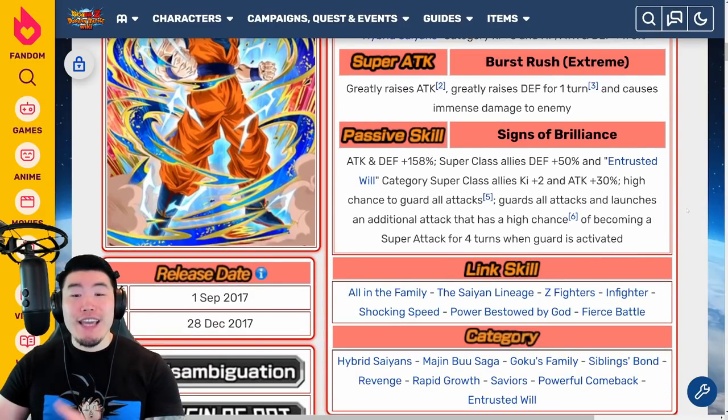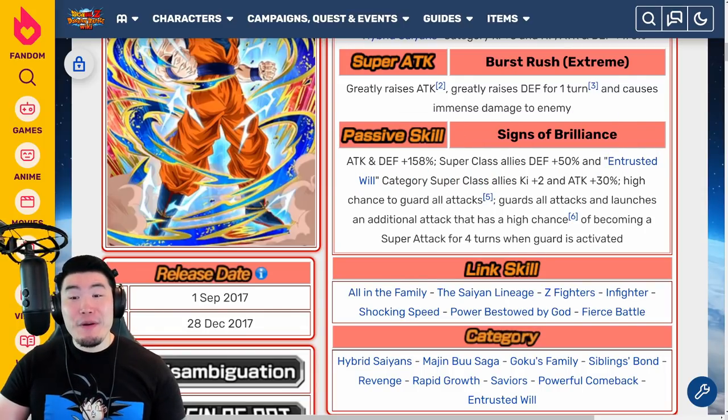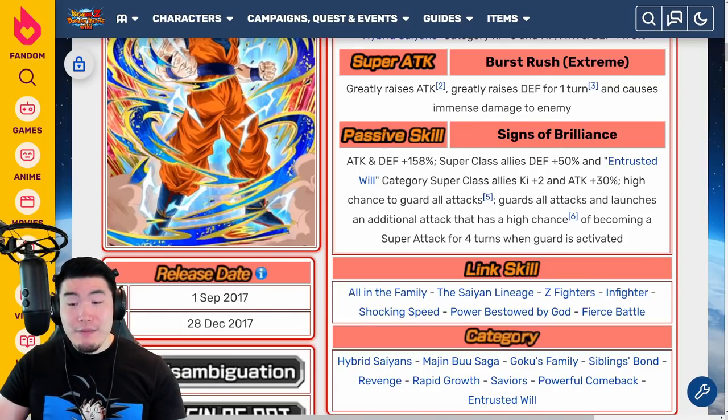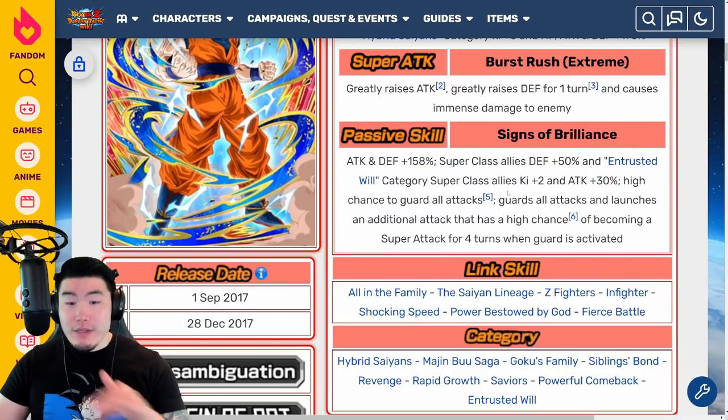His new passive is Attack and Defense plus 158%. Superclass Allies get Defense plus 50%, and Entrusted Will category Superclass Allies get Ki plus 2 and Attack plus 30%. The Entrusted Will category is not the most popular, but providing Ki plus 2, Attack plus 30%, and Defense plus 50% to those allies is an amazing support passive. He also has a high chance — 50% — to guard all attacks, and launches an additional attack that has a high chance of becoming a Super Attack for four turns when Guard is activated.